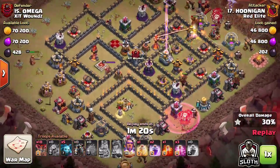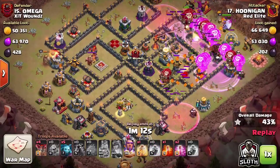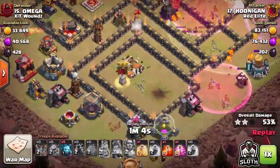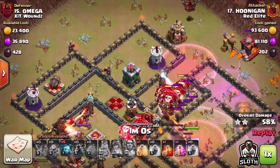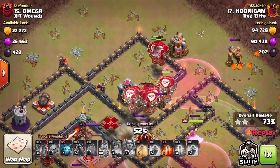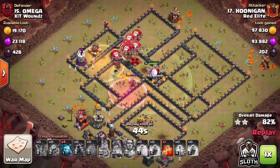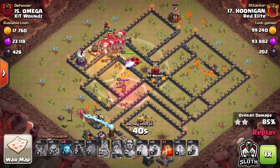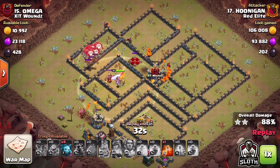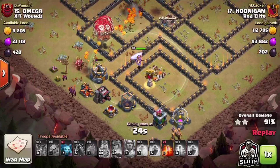The strategy we use in this one is the Lava Loon — Lava Hounds coming in initially to tank, followed by the Balloons which are defense-targeting troops. Because we've taken out the defenses in the north and the south, we can control their pathing a little bit. In the south there's one Archer Tower, but the Balloons won't be drawn into that bottom compartment — they'll get to the Archer Tower. At the top, we send in a couple of extra Balloons to help with the Archer Tower and Wizard Tower. The Balloons went in a straight line from the right-hand side of the base to the left, because all of the other defenses were down. There are so many Balloons left because this attack was done so efficiently with the kill squad.